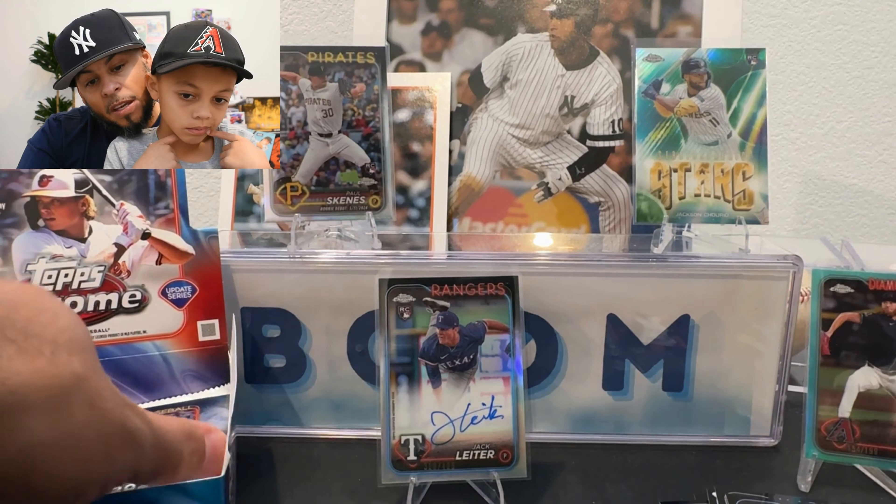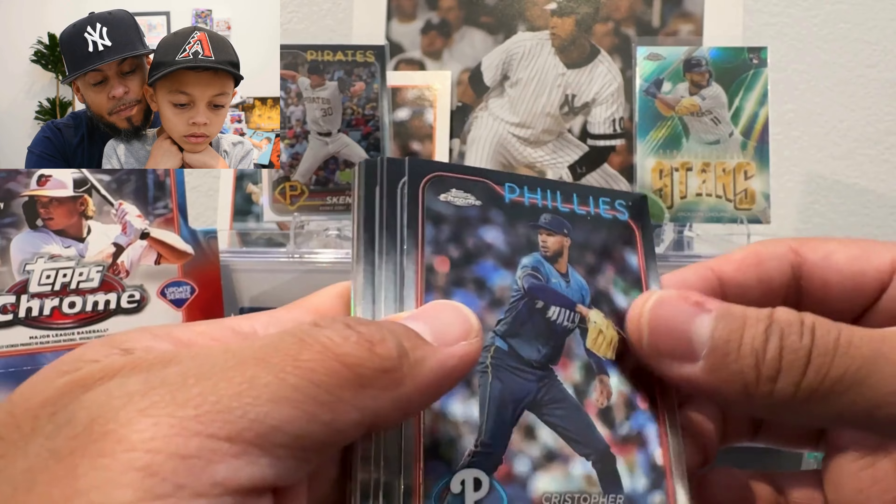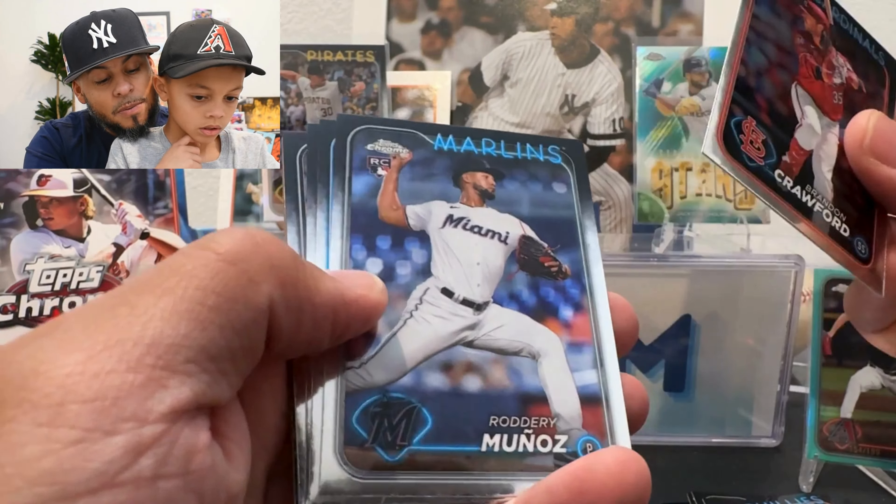Colton Cowser rookie debut, Jack Flaherty, Mitchell Parker. Then — bro, this is an image variation — Jackson Merrill! I had to whisper because I knew he was gonna run. It looks like we might have an orange back there too. Look at this pack — I gotta wait for Miles. I can't even move the card because there's an auto back here — two hits loaded into one pack.